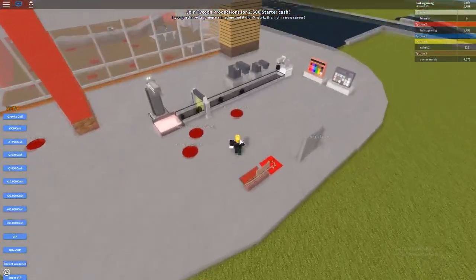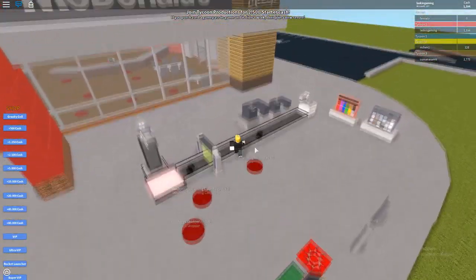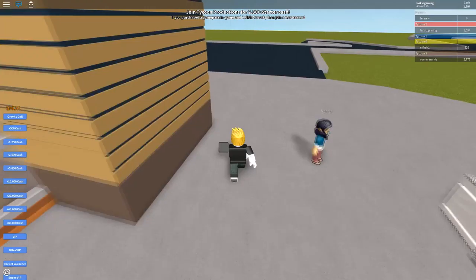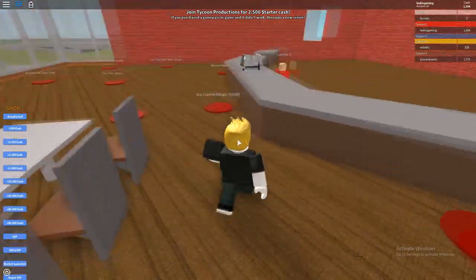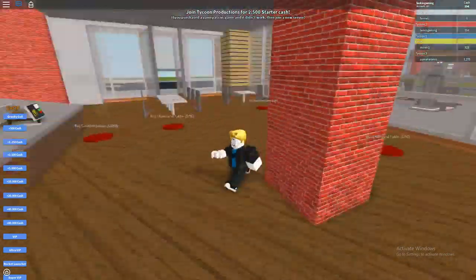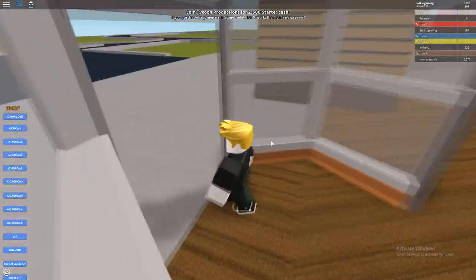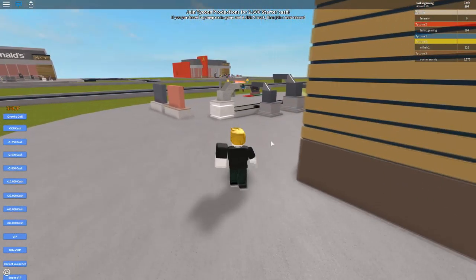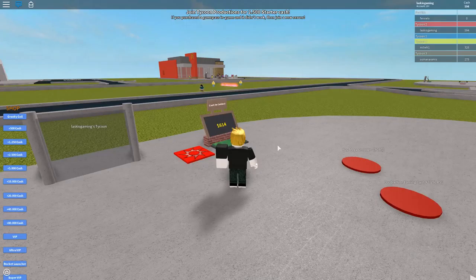We got $1,500 — gonna go buy ourself another register. Let's go in and buy ourself a new register or a counter design, or couch and table. I don't know what the point of that was. Why did they make this entrance so far, man? I got to go all the way around every time just to get more money — it's like a waste of my time. Let's save up enough so I can get all the couches and chairs and stuff like that. I'll see you guys when I do that.